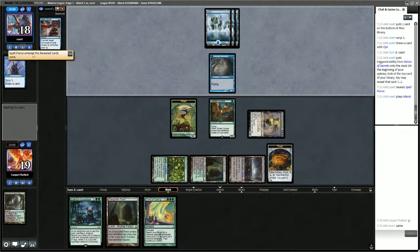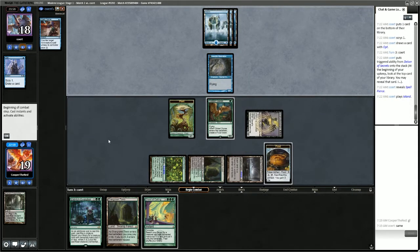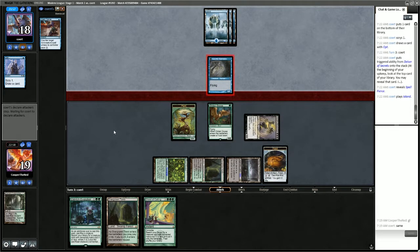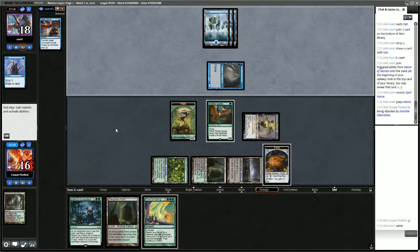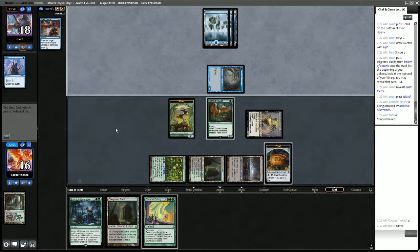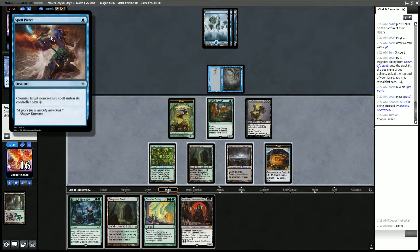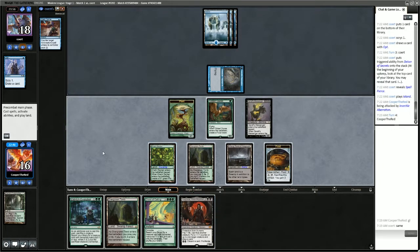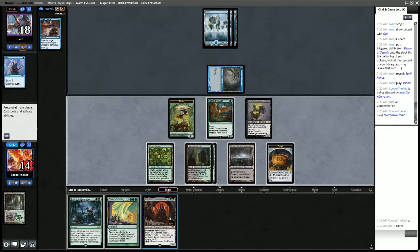Delver flips and they show us a Spell Pierce — counter target non-creature spell unless its controller pays 2. So that's good to know. We might be able to play around that. We get Yawgmoth off the top, and this says non-creature spell — they cannot counter Yawgmoth with that. So let's play Overgrown Tomb untapped and play Yawgmoth.